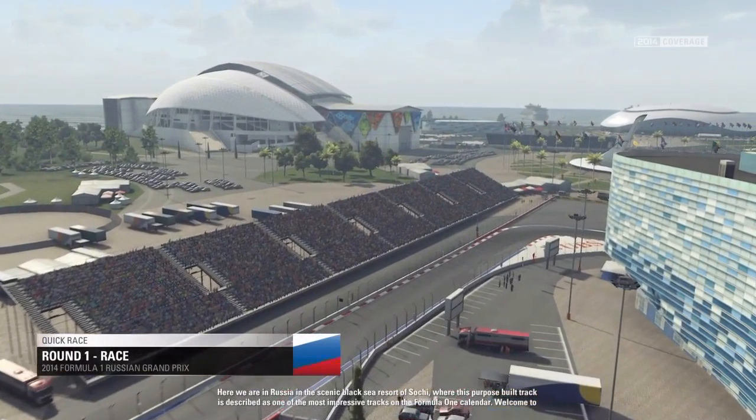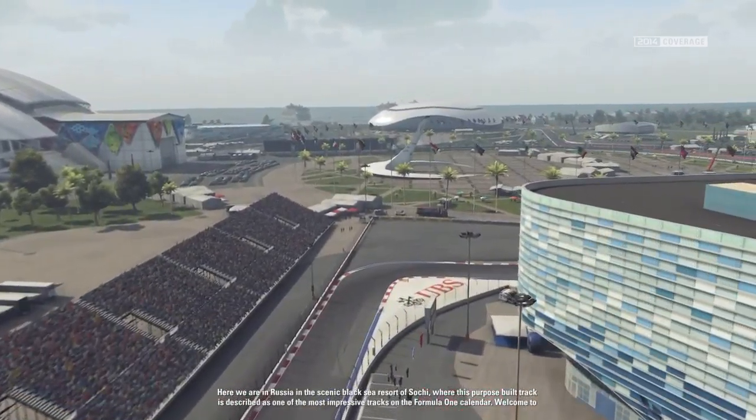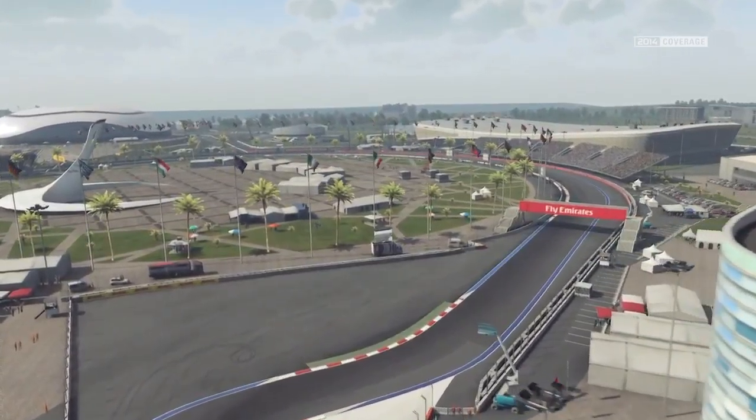Here we are in Russia, in the scenic Black Sea resort of Sochi, where this purpose-built track is described as one of the most impressive tracks on the Formula 1 calendar. Welcome to the Russian Grand Prix.